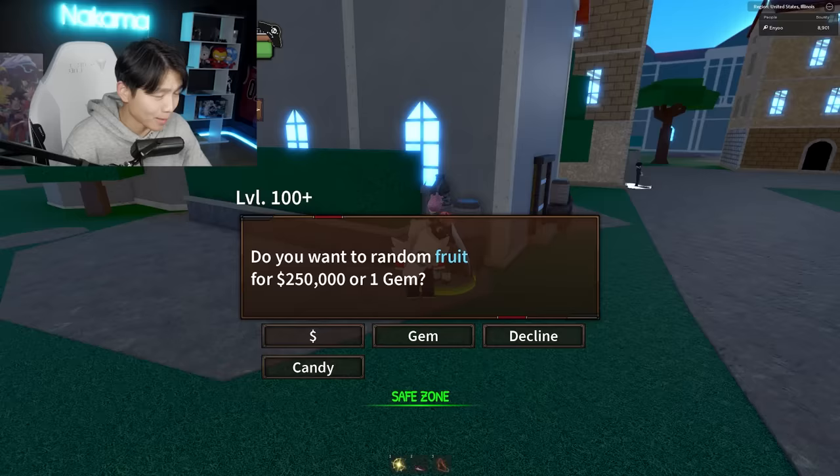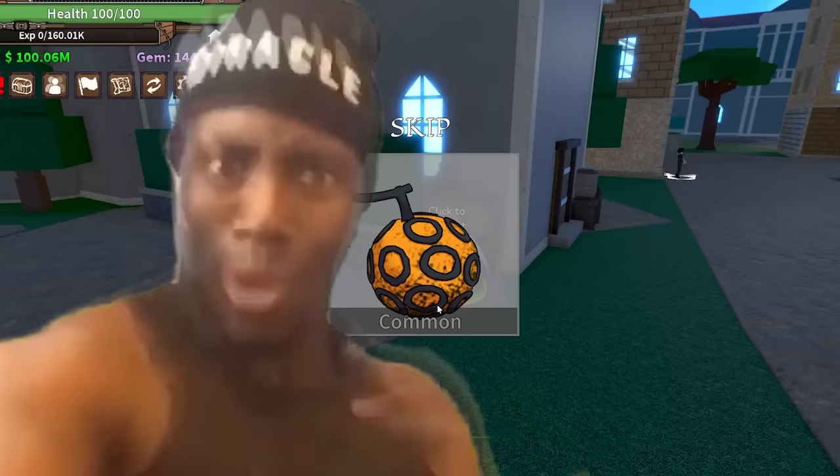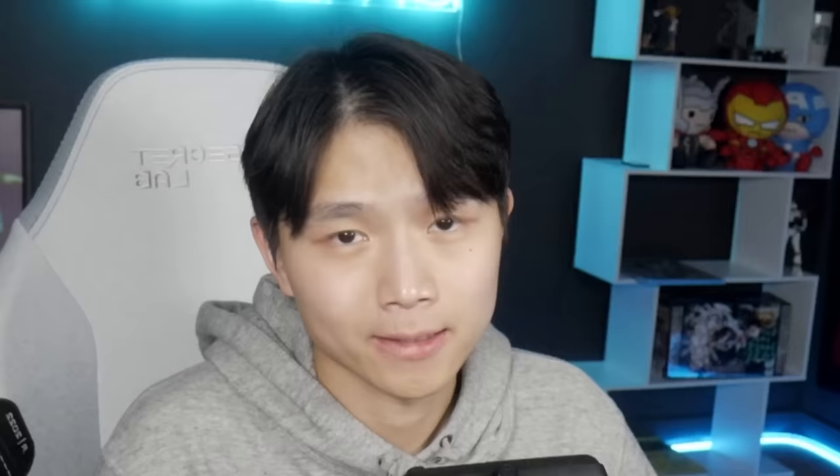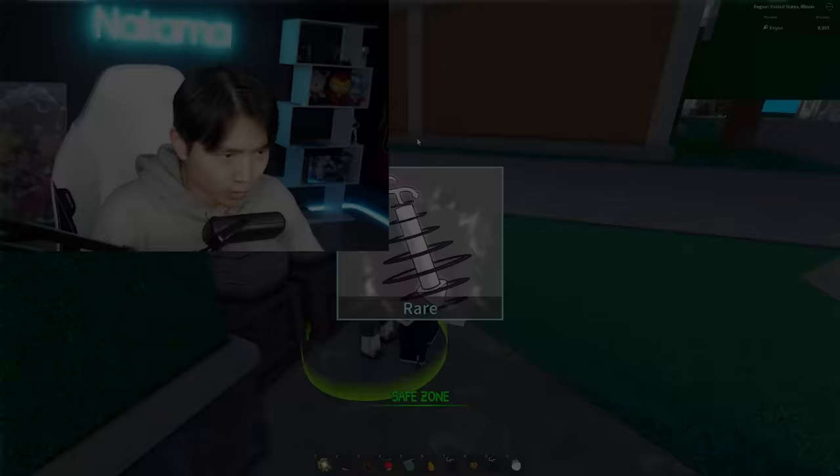We're now in King Legacy. Let's see if we have one in our inventory already. Nope, no Dragon. But lucky for me, I do have 145 gems, so we're going to hit up the gacha real quick. Let's go! This is going to take a while — gacha speedrun.